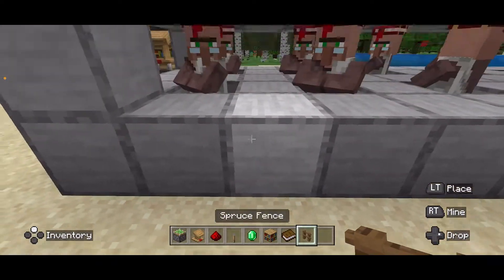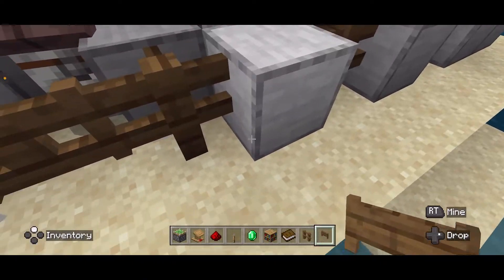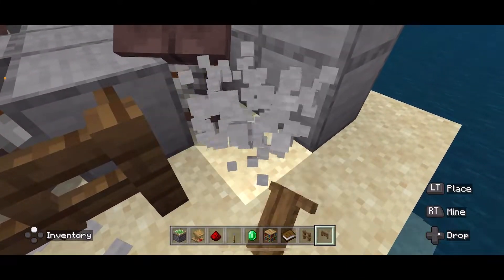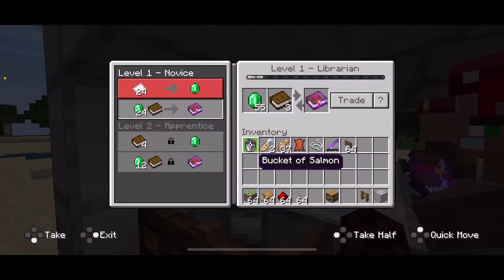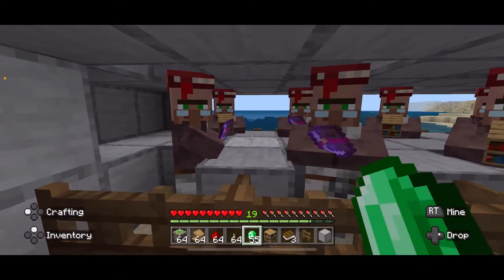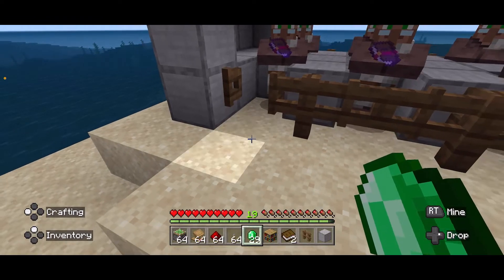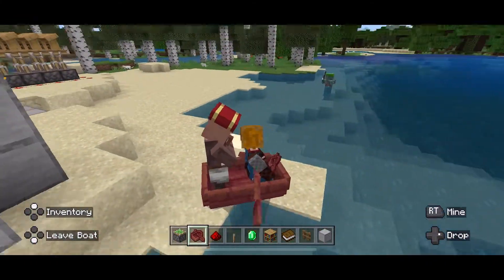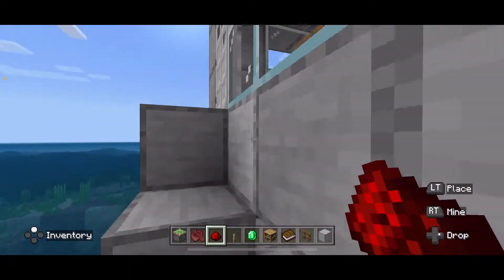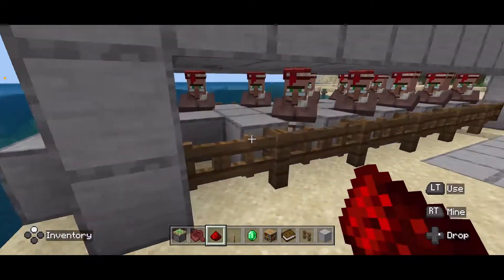We are going to improve this a little bit — I'm going to break these blocks and place down fences, then place a fence gate in front of each one of the villagers. We're going to do that on this side as well. On the third try, seeing lots of good enchantments — and there we go, we got mending! Whenever you see your mending villager that you want, go ahead and trade with him to lock him in and he'll be good to go. Then you open up the gate, get him into a boat, and take him wherever you want to go — usually back to your base. Then come back, close the gate, find a different villager, and put them down the chute. You can use this method not just to get mending villagers, but to get any villager you want.